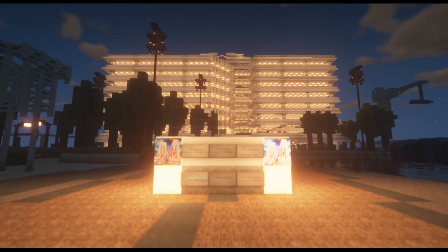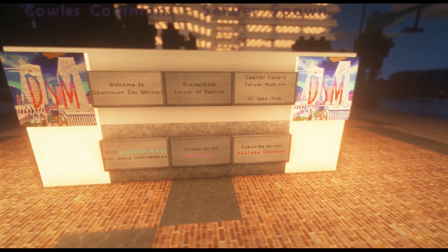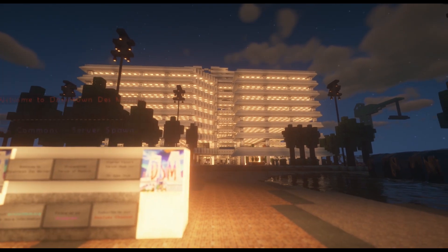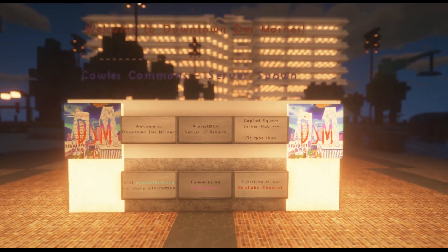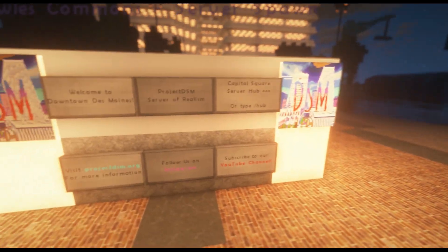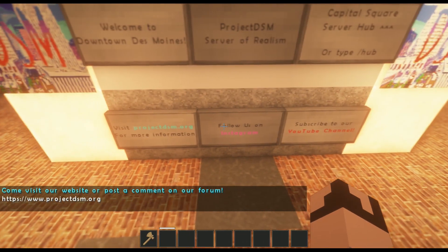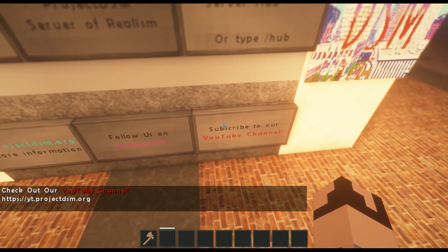After you spawn into Project DSM, you'll want to walk up to the sign and notice a couple of pieces of information. Capital Square is right in front of you — if you just walk down there, that is our server hub. You can respawn there by doing /hub every time you want to return to Des Moines. You can click the three signs at the bottom to get extra information, including links to our website, Instagram, and YouTube channel.